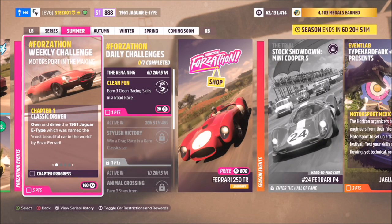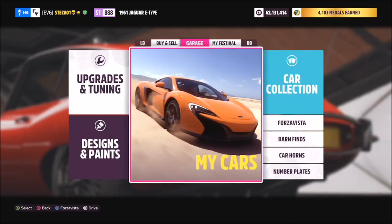Hello and welcome back to the channel. This week's Forzathon guide is called Motorsport in the Making. It wants you to own and drive the 1961 Jaguar E-Type to complete all of the challenges, so without further ado let's take a look at the car in question.